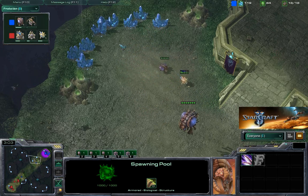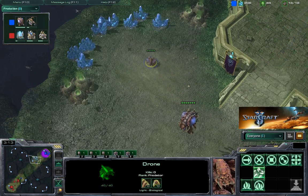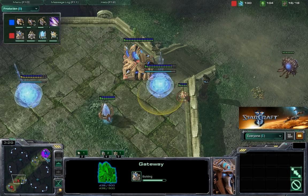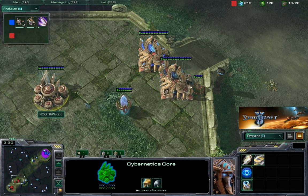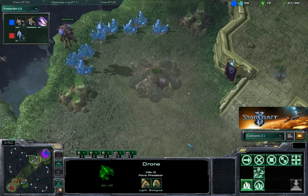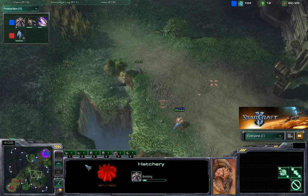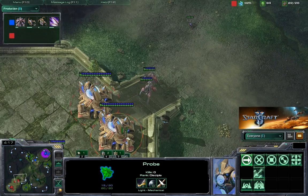For now, just battling on that natural expo, shoving away that probe. The drone is still not committed to get the hatchery — Ret is just delaying it. Meanwhile, on Kiwikaki's side, he got one gateway into a second gateway and a Cybernetics Core, so I'm not sure if he's going to go for some kind of two-gate push, maybe checking if Ret is ready to defend. Ret has been playing defensively for quite a while. He took his time to make two Zerglings, and one is already following this probe, making sure it won't get any proxy pylon somewhere to surprise him later.